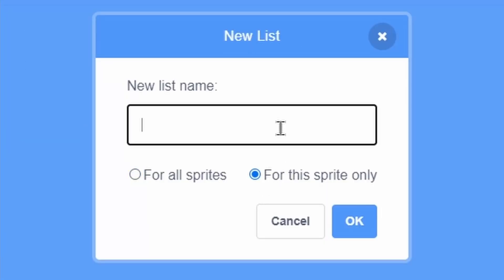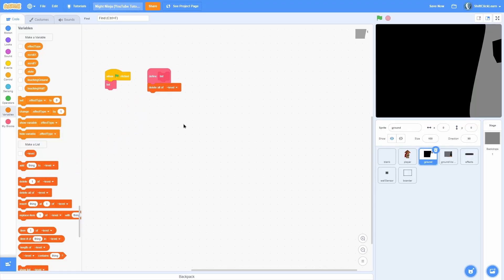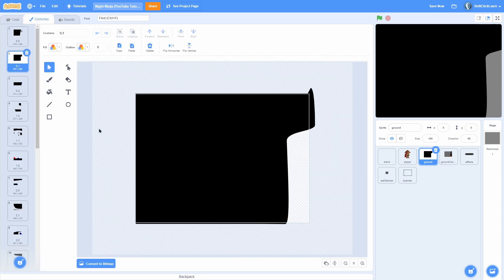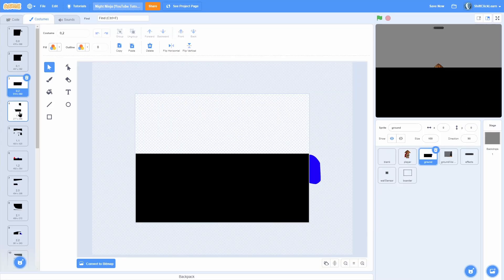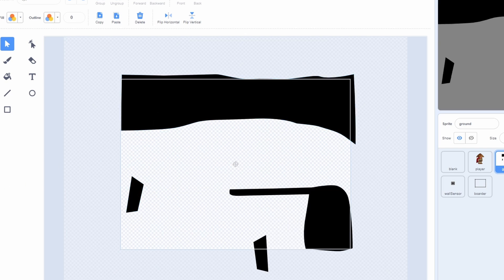Make a new for-this-sprite-only list and name it "level". Delete everything in the list and we're going to add 0,0 then 0,1 and then 0,2. We're basically just building this out — 0,0 is the bottom tile, then 0,1 is the one above it, then 0,2 is the one above that. So you can kind of see the map: it starts here, goes up to here, then up again. Then we move one over so it's 1,0 at the bottom, then 1,1, then 1,2.